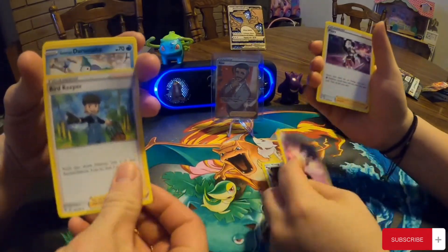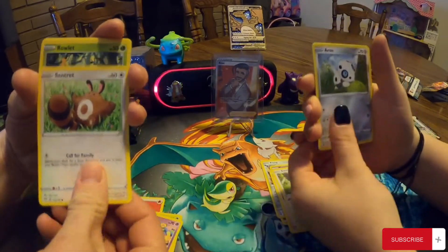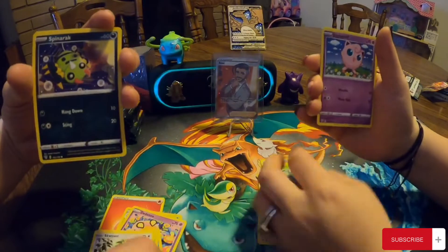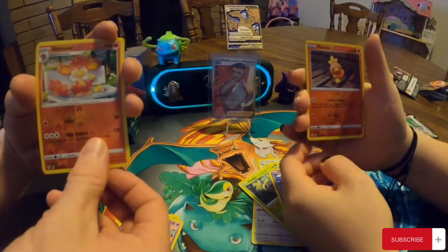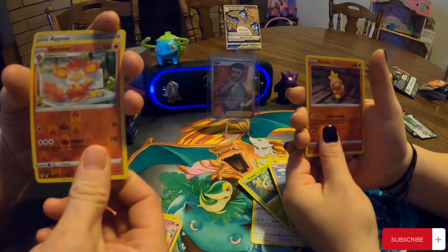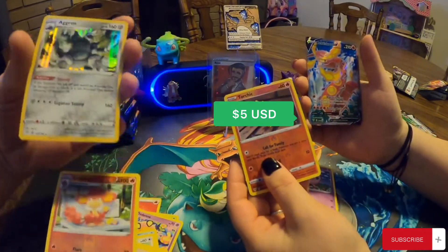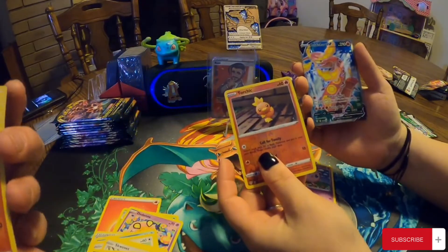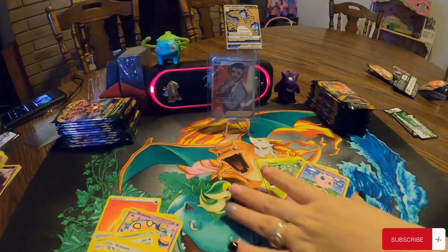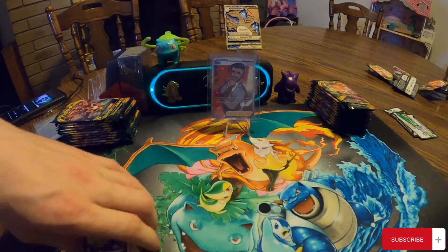Bird Keeper. Centiskorch. Roulette. Simisear. Reverse. And then Aggron holo. Oh, that's Centiscorch V. That's the one that always keeps popping off - I don't know what's so special about that one. They have so many full arts of that one.